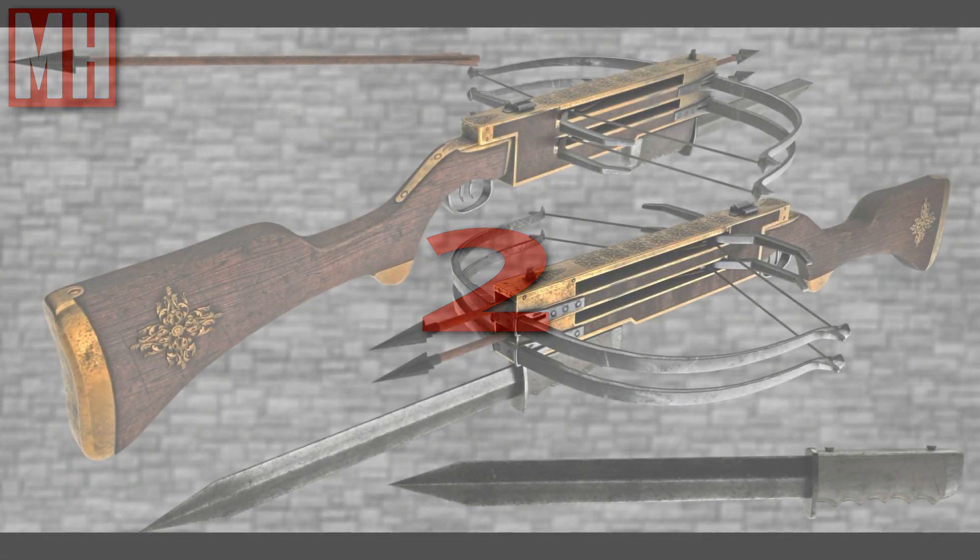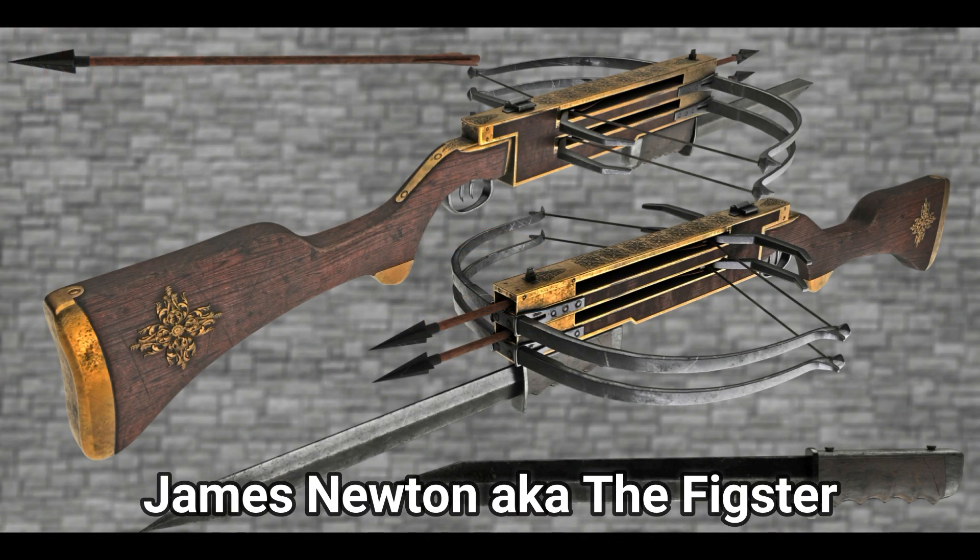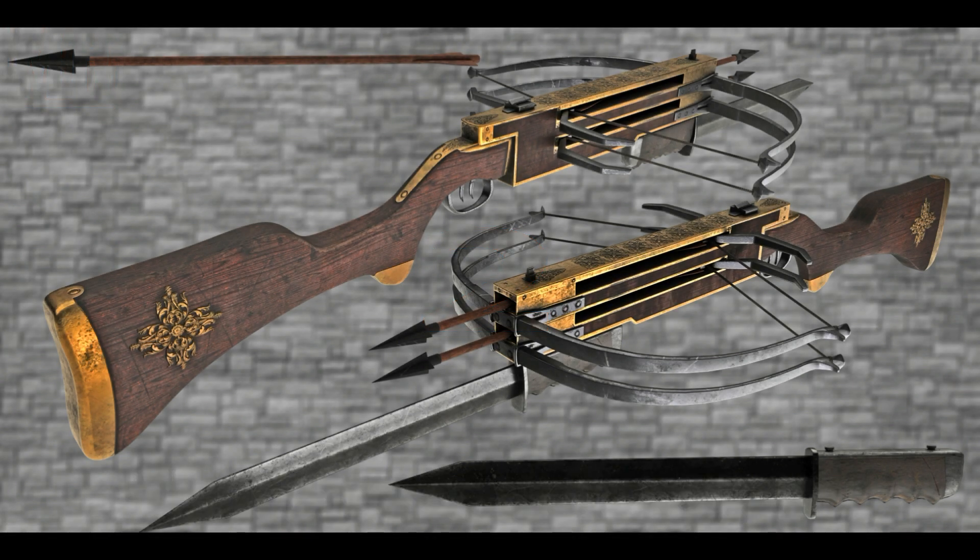Alright, moving on to number 2: James Newton, aka the Figster, with this very awesome looking crossbow. Double barrel — or double arrow I should say — and also with a World War II bayonet if I'm not mistaken. So very cool job on that, and congratulations buddy.